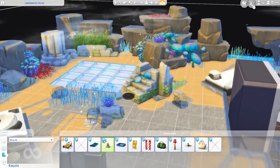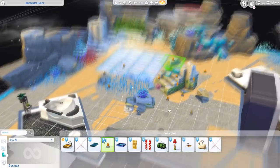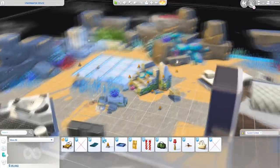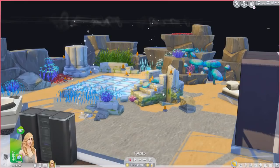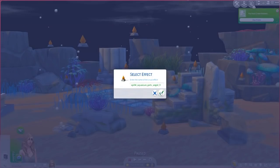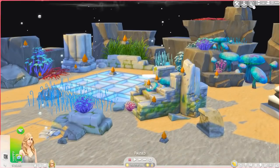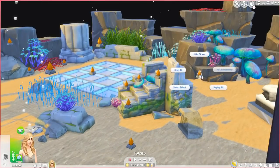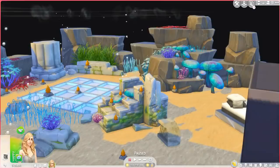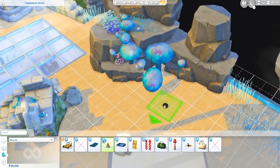For this last section, you guys can see me placing the different fish. These orange plumbob-looking items each represent a fish. I placed a school of angelfish, and there are so many different varieties as well — such as lionfish and squid. On the kitchen area I put some salmon, tuna, and cichlids.